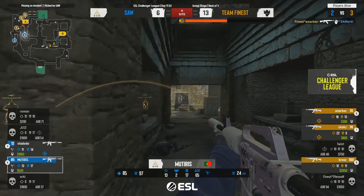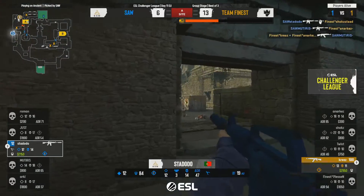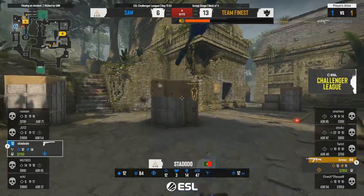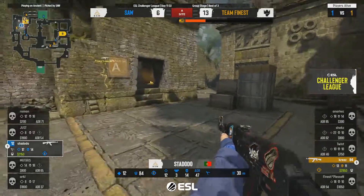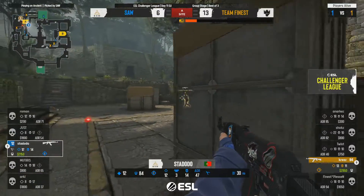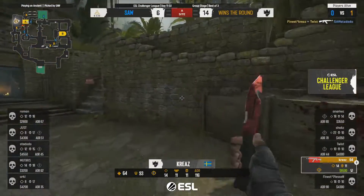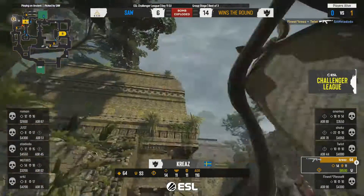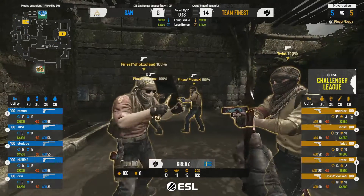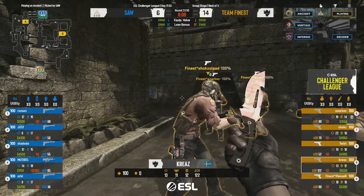Kreeze gets the kill and runs off into a safe space. Now 1v1 — stododo only has low HP, AK in hand. It's not going to happen — he gets found. Another round on the board for Finest. That started really well for sAw — first kill in jaguar, a trade giving them a numbers advantage, good angle coverage. But Finest set up their post-plant positions so well that no matter where you push in from you get very little information.